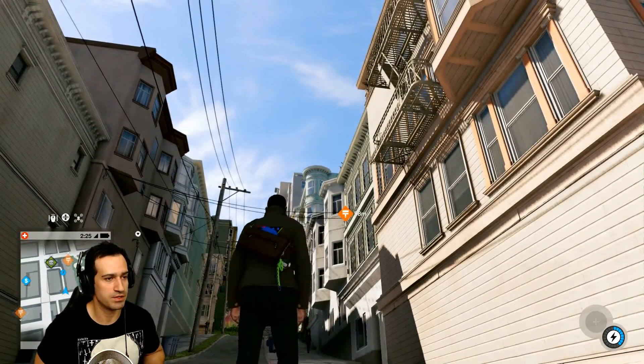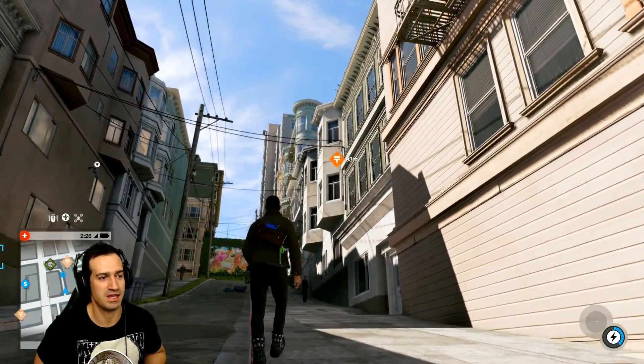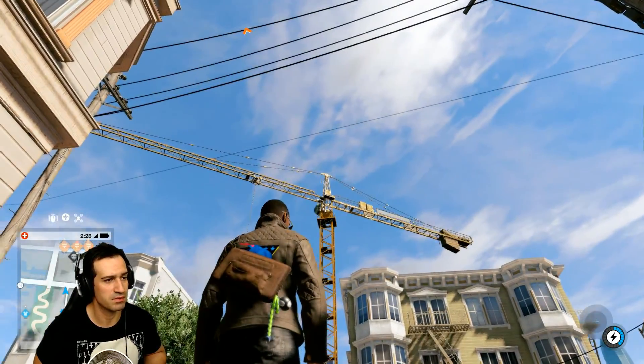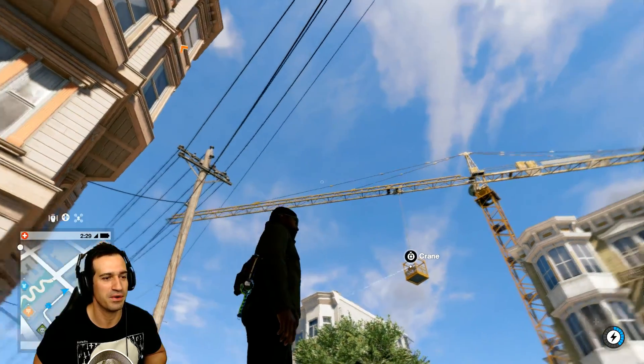What's up guys, we're playing Watch Dogs 2. I'm going to show you a couple things today. Number one is how we interact with the environment - we've got to get up there and do some graffiti work, and I figured out this crane, this huge freaking crane here in the world, is how we get to it.